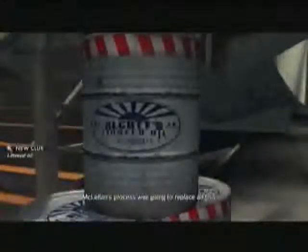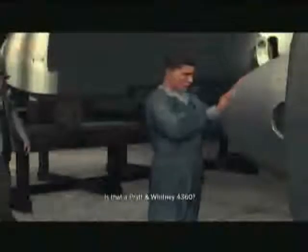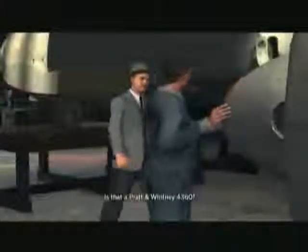Once you're done looking at the pictures you're going to head downstairs. Right by the staircase going up into the plane you're going to see these oil cans — you want to look at those. Then right by the propeller of the plane you'll see this guy and you want to talk to him.